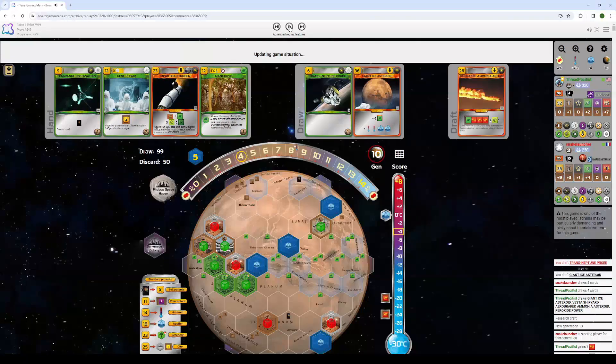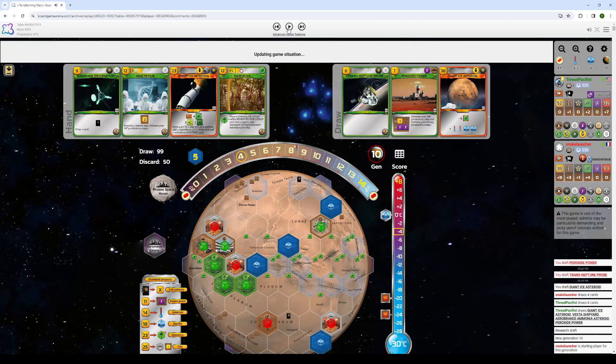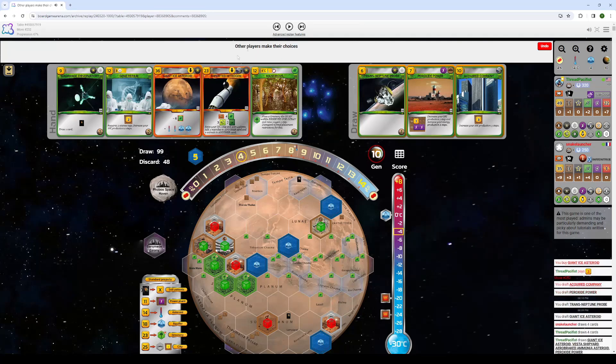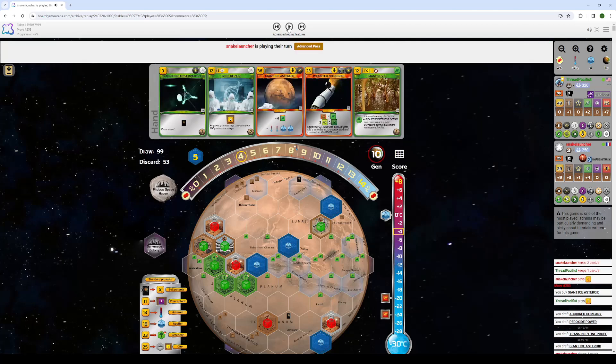Cut the Science tag — because you know, we explained why. He's been wanting power, so cut that. And Acquired Company doesn't matter. With Giant Ice Asteroid, if we didn't already have everything we need, we certainly do now. This game is over. And I got very lucky there — I will be the first to admit.